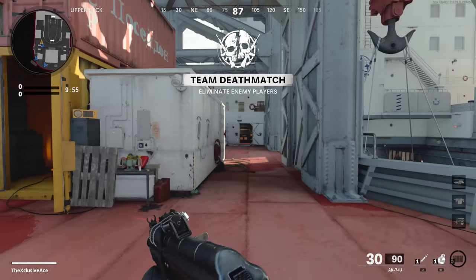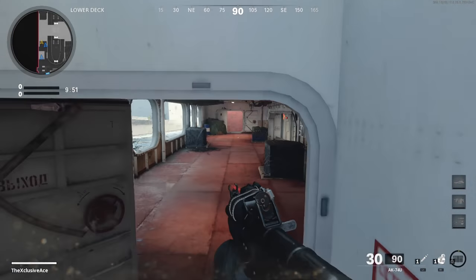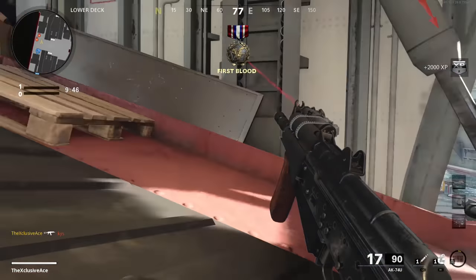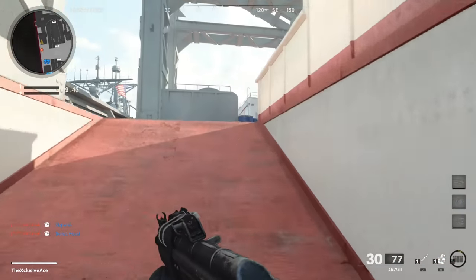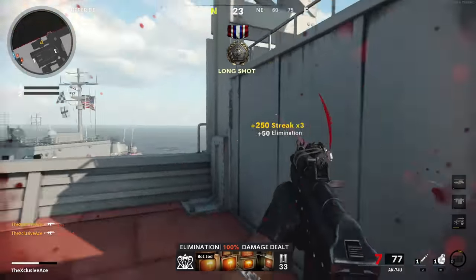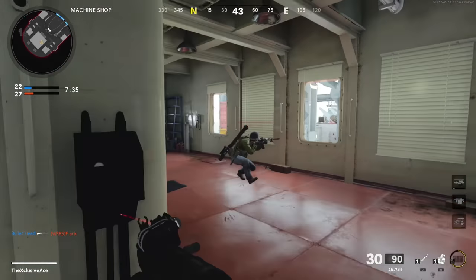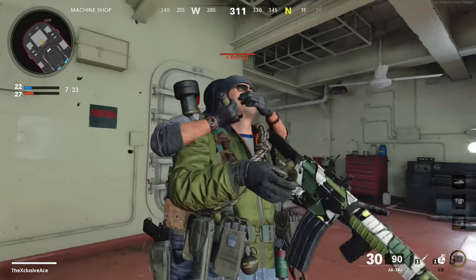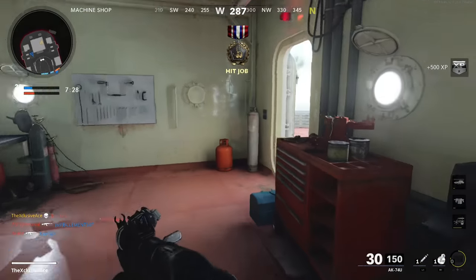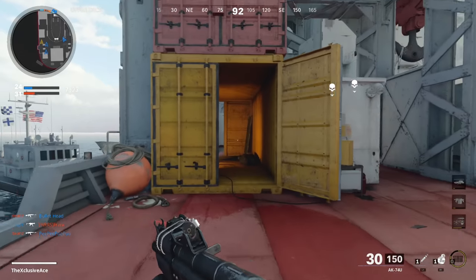What's up guys, my name is Ace. Today I wanted to look at what is quite possibly the most important weapon stat that you want to be paying attention to when building your class setups, and this is bullet velocity. Since launch, I've had quite a few people tweeting me clips about apparent hit detection issues where it looks like the hit detection just sucks. In most of these cases, I don't believe it's actually a connection issue - I strongly feel most of the time this is directly related to the bullet velocity of your gun.